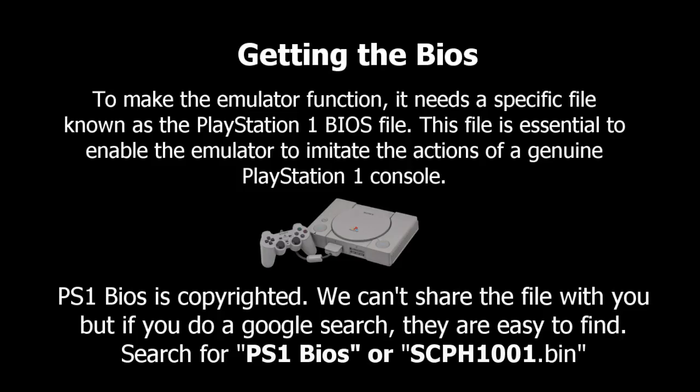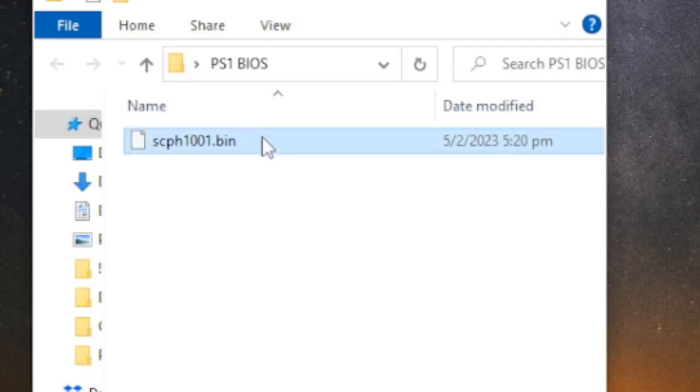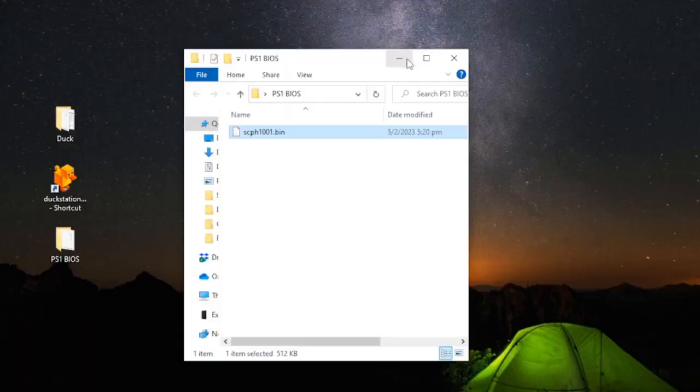Download the BIOS file and extract it onto the desktop using 7-Zip. Here, I have created a folder named PS1 BIOS that contains the PS1 BIOS SCPH1001.bin.